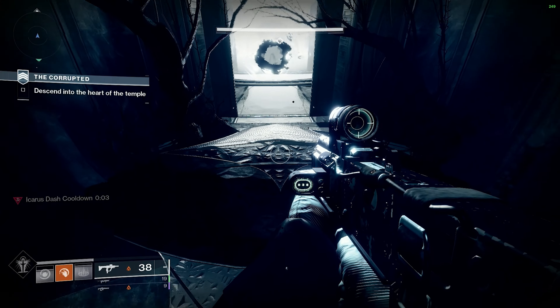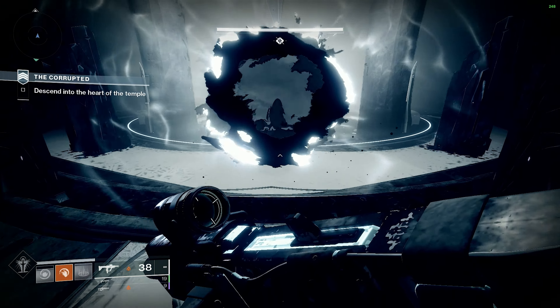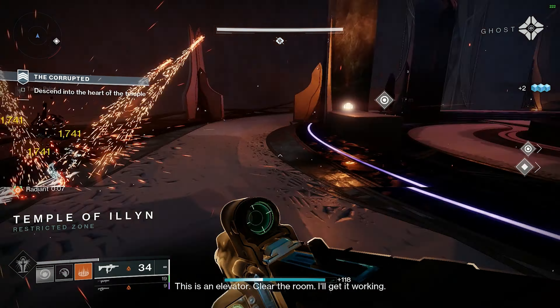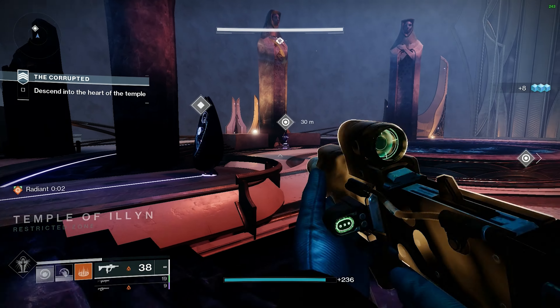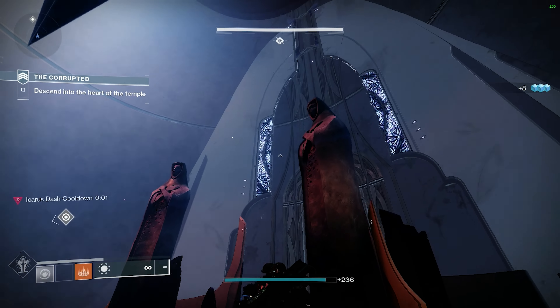Guardians share the effects of elites. Enemy ranks are minor, elite, miniboss, and boss, with ranges of 10, 15, 20, and 25 meters respectively, centered on the enemy. The durations are 5, 10, 15, and 20 seconds as well. A finisher duration is 10, 15, and 20 seconds.